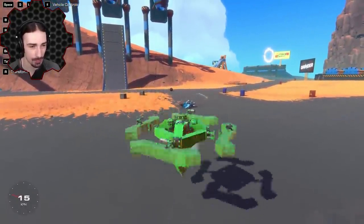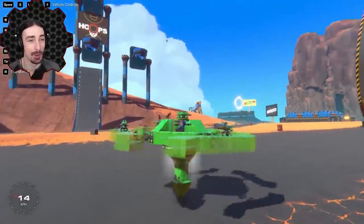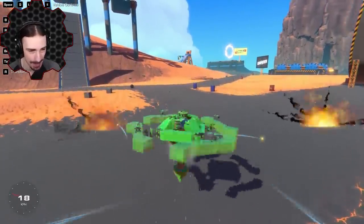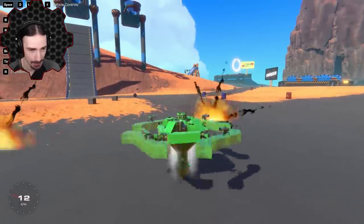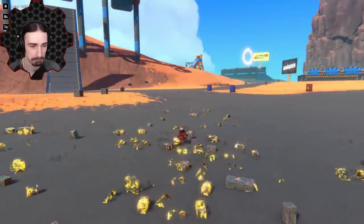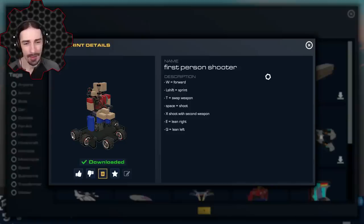What happens if I jump and shoot? Jump, shoot — I want to hit the torso on the ground over there. There we go — oh look, the seat went flying! Can we blow ourselves up again? I don't understand how I actually blew myself up, but I have succeeded so I'll take it.